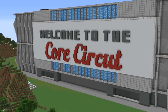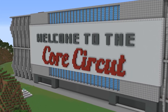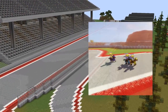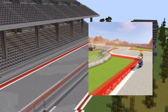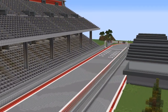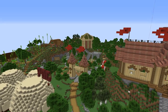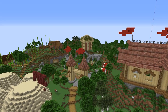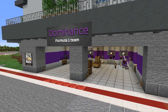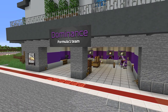Good afternoon and welcome back to the Core SMP, home of the newly renovated Core Circuit. We come back here for the second ever annual F1 race on the server. If you remember last year's race, you'll know Canoe won after Kayak stalled out on the final corner. We'll see if he can get his redemption today. The favorites come from one of the newest teams on the grid — Canoe and Sharpswing driving the new Dominance F1 car, paying homage to their territory on the Core SMP.